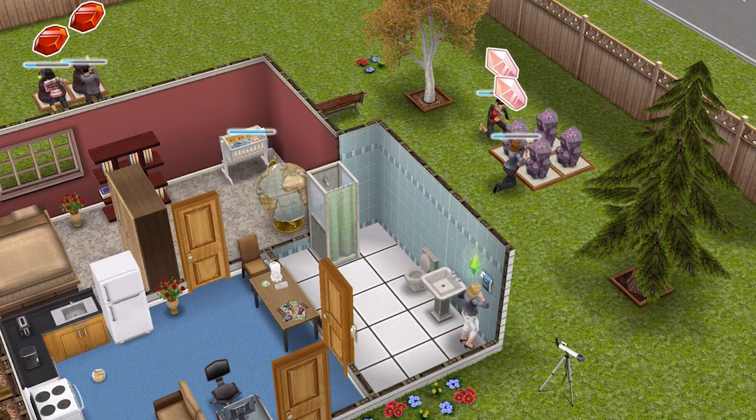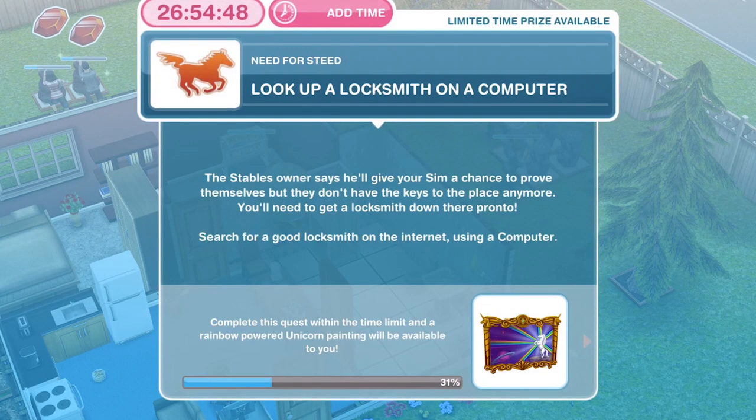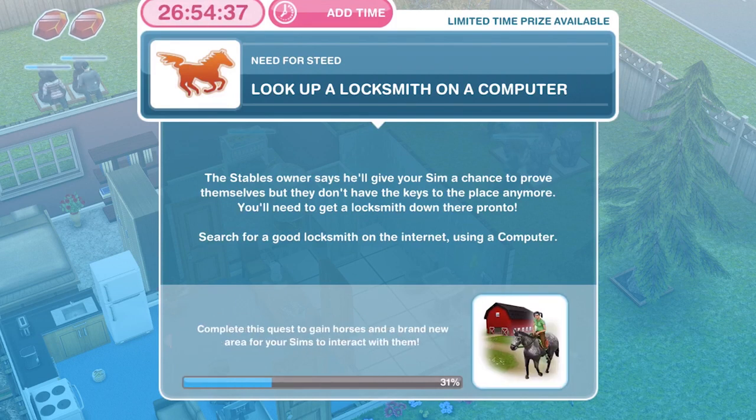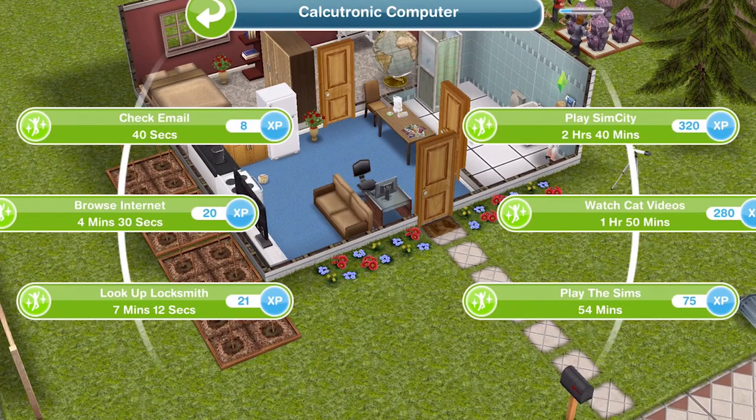We've finished the call. The next thing to do is look up a locksmith on a computer. The stables owner says he'll give your Sim a chance to prove themselves but they don't have the keys to the place anymore — you'll need to get a locksmith down there pronto. Search for a good locksmith on the internet using a computer. This is a 2 star computer and it takes 7 minutes and 12 seconds.